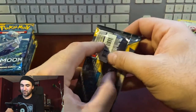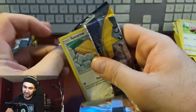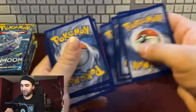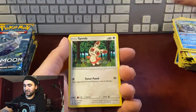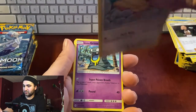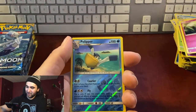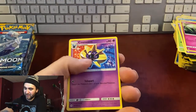Let's keep the momentum going — maybe everything's in the back, who knows. Pack thirteen: water energy, nope, Araquanid, Spinda, Limaglim, Sparrow, Mudsdale — it's a thick boy — Alolan Grimer, Rowlet, Drowzee, Cutiefly, reverse hollow Pelipper, non-hollow Cosmoem. All right, we're about halfway maybe — probably not even halfway with 36 packs.